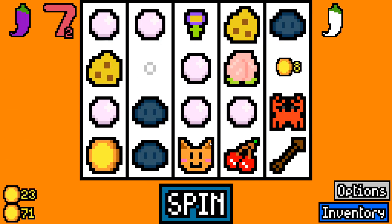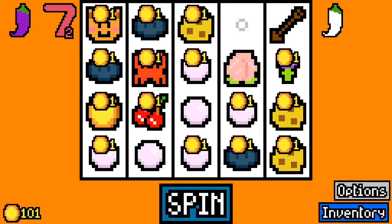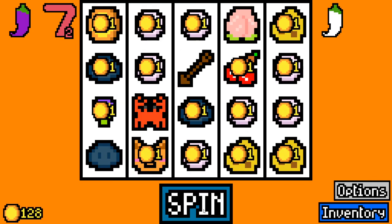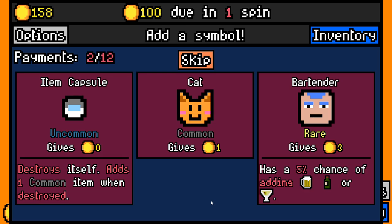Now the pearls are starting to stack up. More cheese - I'm a little bit wary that we've got a bit too much cheese right now. I'm hoping that gets remedied soon by a lovely little mouse showing up. But you never know. Bartender here - let's go for the item capsule, I think that's a bit more guaranteed value.